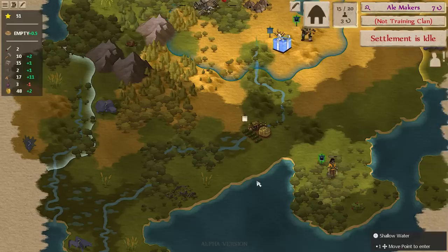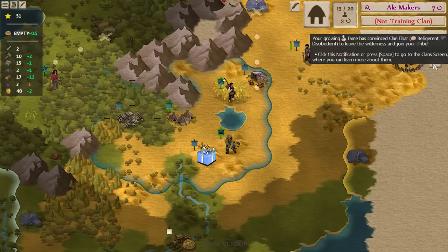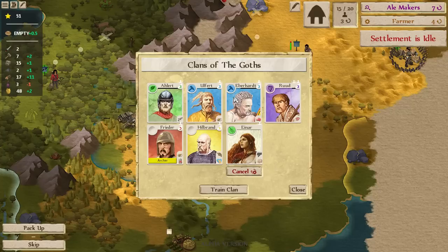Our surveyor is heading up right next to that camp — that seems a little bit too dangerous. Einar has shown up and will probably be our farmer for the barley because nobody else really makes a lot of sense. It's going to take four turns but that's not the end of the world, we can make it work.